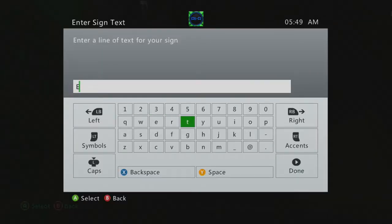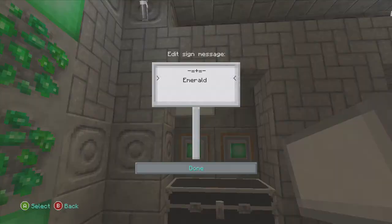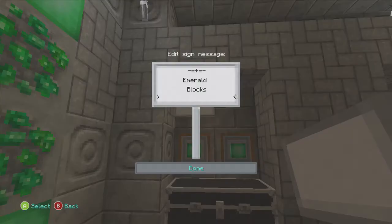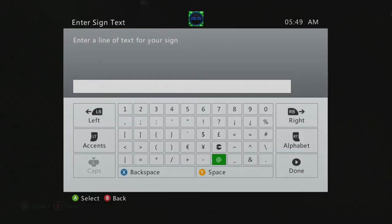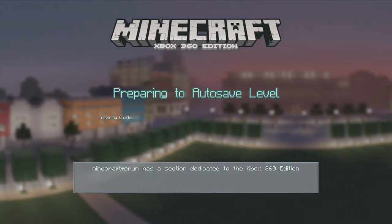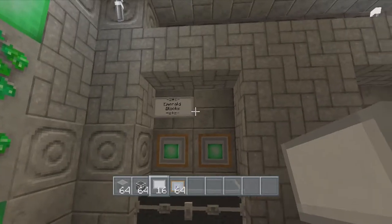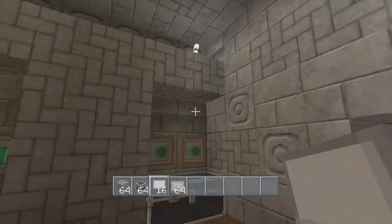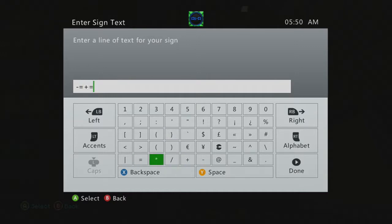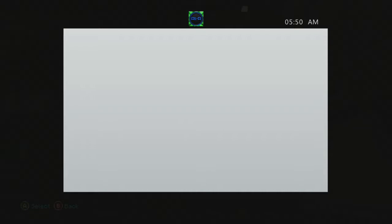I'm going to write 'Emerald Block' on this sign. Really want to apologize if you guys can hear my remote when I press my buttons. We're just gonna write in this one — do the same little design up top and down below — and write 'Emerald Ore.' I'll do the rest off-camera.